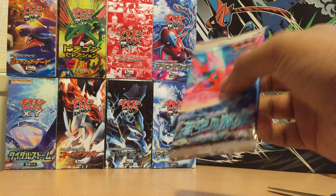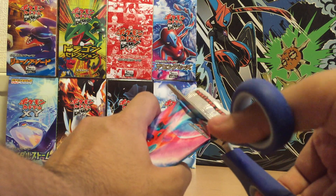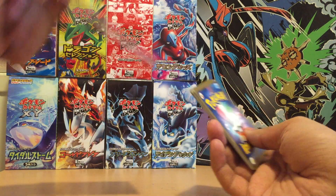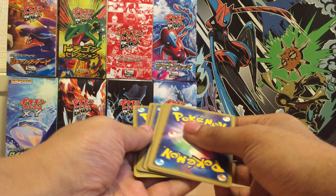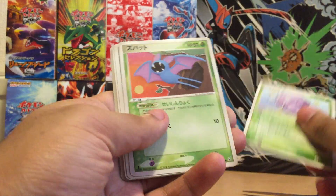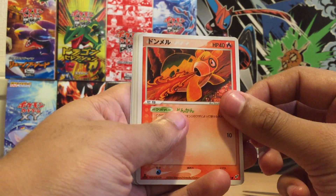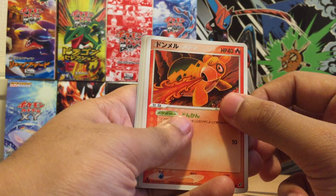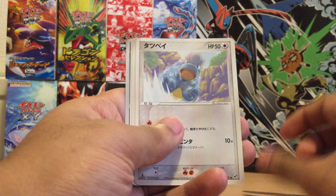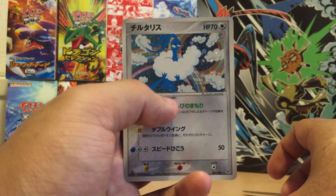And the final pack. I'm not hoping for EXs or gold stars as they weren't guaranteed per box, so I'm sure I won't pull one — but someone might who buys the packs, and that's up to them. So let's go: Weezing, Zubat, Shroomish, Slugma, Deoxys Interceptor, Goldeen, Meowth, Bagon, Triple Energy, Psychic Energy, and an Altaria.